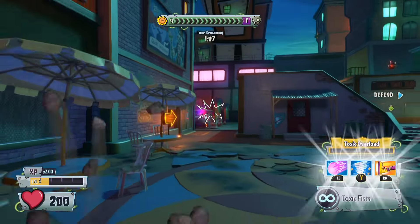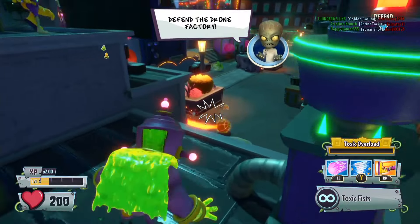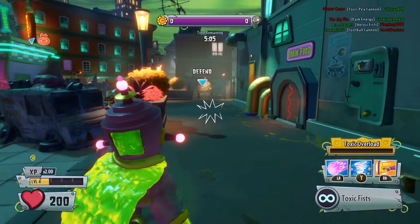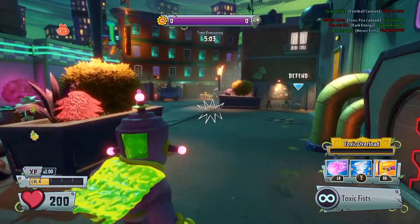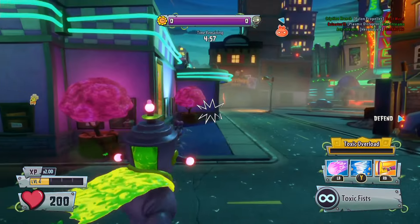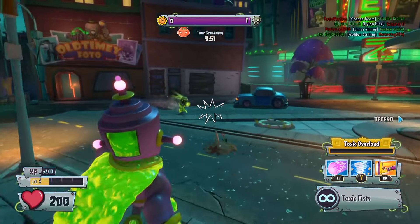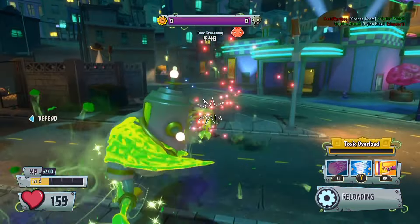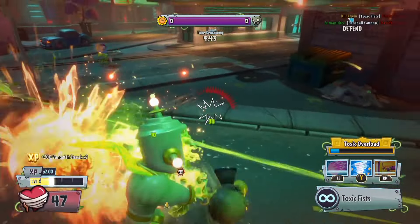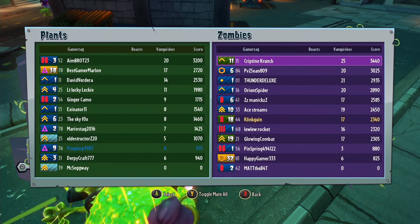We got our revenge — that is awesome. It looks like they're going to capture this base now, so we need to hurry out of here because all the plants are spawning in their spawn area. Let's try and get away and get some more vanquishes as we run. There's a Pea that literally just spawned — let's try and get rid of them. Yeah, there we go — I got a vanquish!